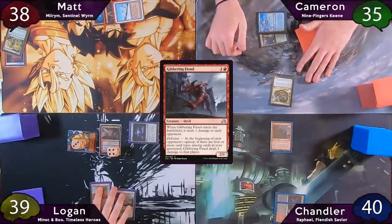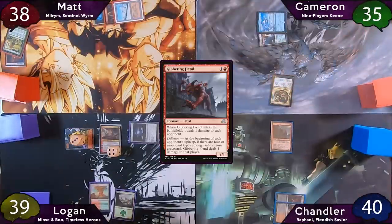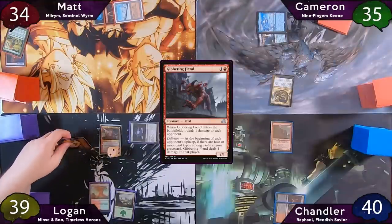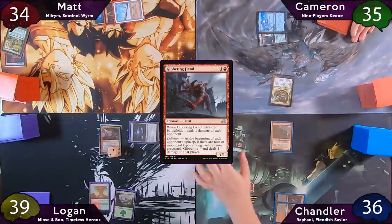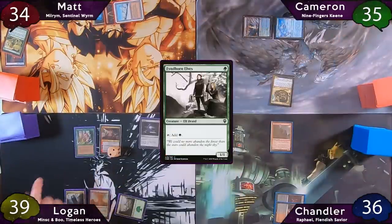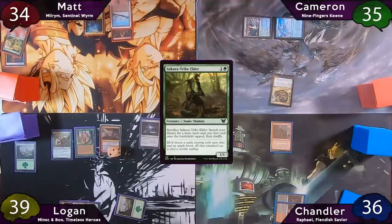The turn passes to Logan, who immediately moves to combat and swings for four at Matt, who just has to take it. After this, Logan downticks Minsk to sacrifice Boo, dealing four damage to Chandler's face and drawing four cards. He'll then play a Command Tower as his land for the turn, then drops a Elvish Mystic and a Sakura-Tribe Elder.